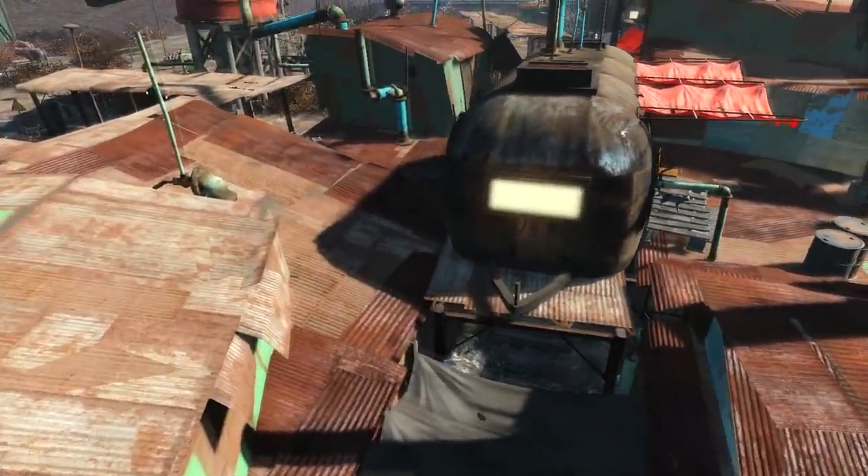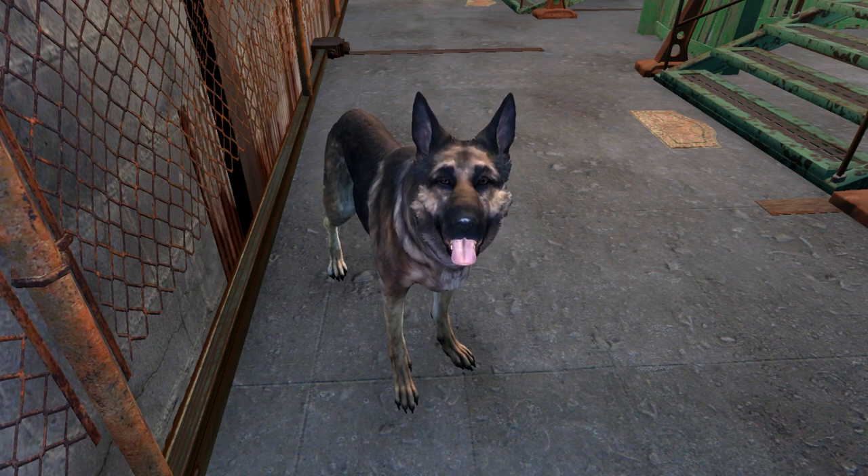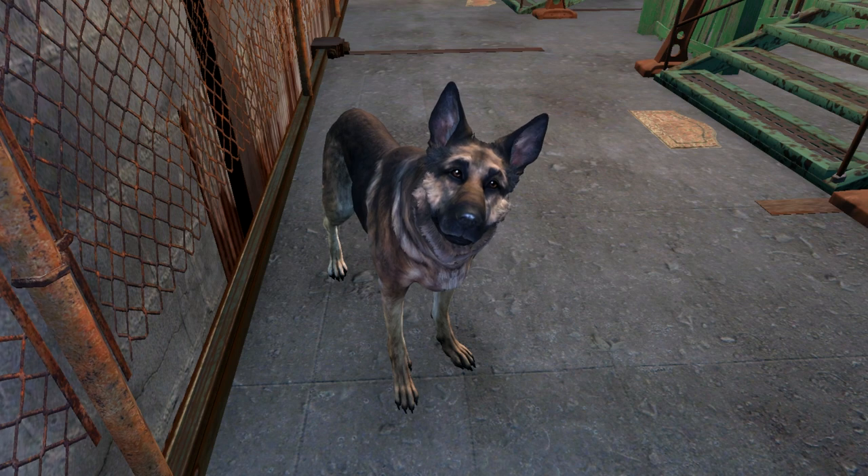For this guide you will need the follower Dogmeat, also known as the real MVP. You get him very early in the game so you can't really miss him, so I'm just going to go ahead and assume that you already have him.